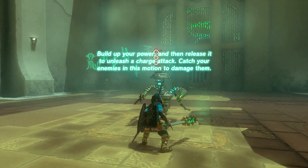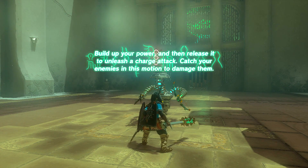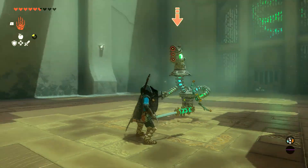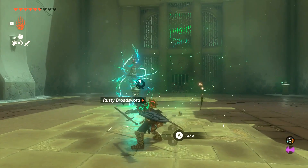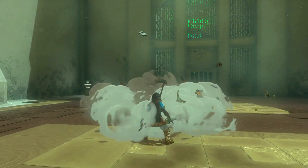It's too easy — it's like a really good block. Build your own power and then release it to unleash a charge attack. Catch your enemy in the motion to damage them. So if you want to do this and you don't want to get hit, stand back and then hit them. Yeah, it will hit them.